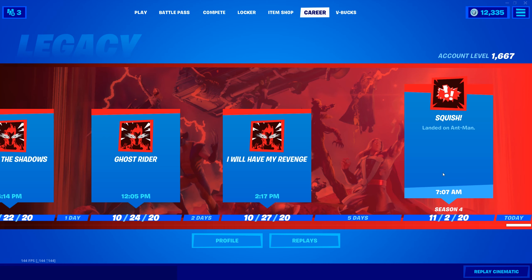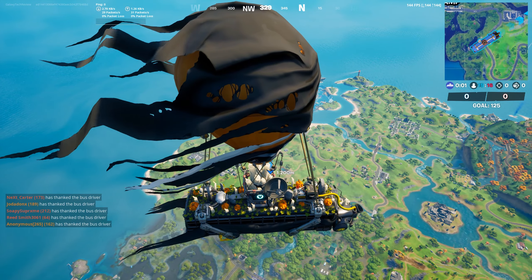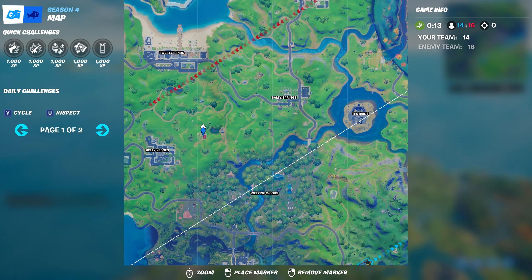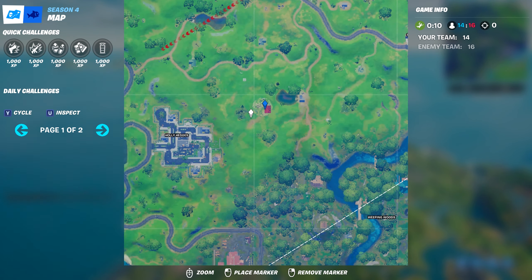Hey everybody, it's Luke from Galaxy Tech Review. Today we're going to talk about the legacy called Squish Landed on Ant-Man. I don't usually do videos on legacy achievements, but this one was added in Fort Nightmares last week. I've been searching on how to do it, and basically what you're going to have to do is just go over to Ant-Manor.